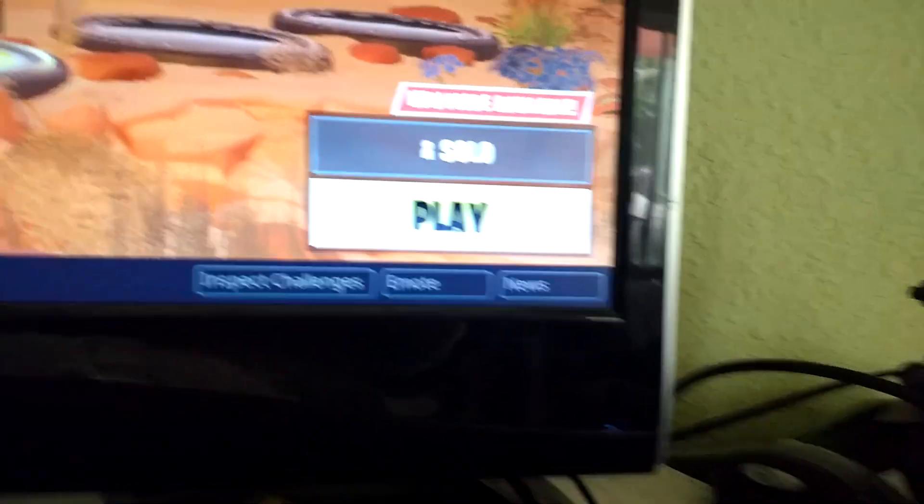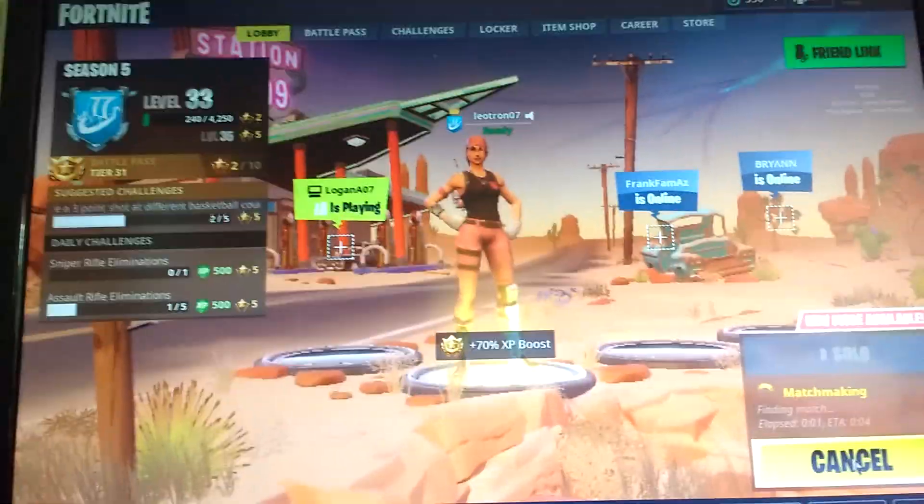Today I'm going to show you how to get to Spawn Island in Fortnite. So once you're in the lobby, you're just going to need to click this big button that says play. This works on all devices. And you just click play and then you wait a bit. It should be like a minute or something.